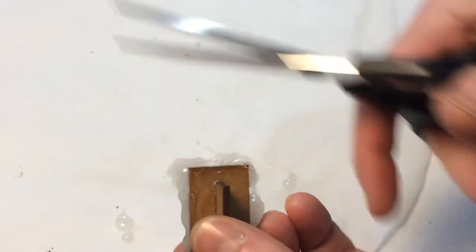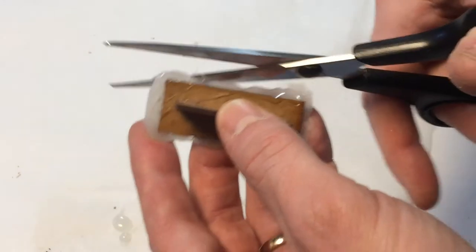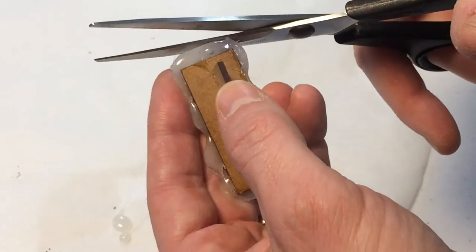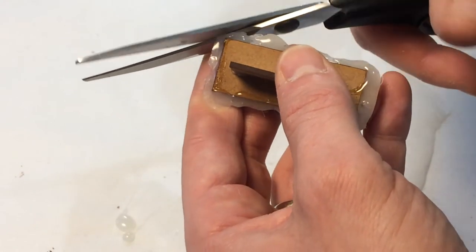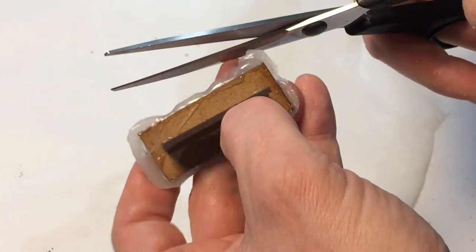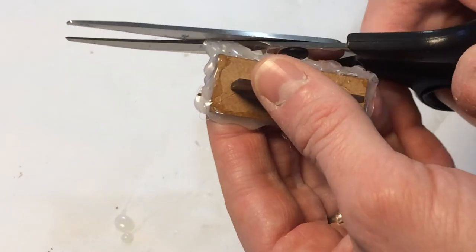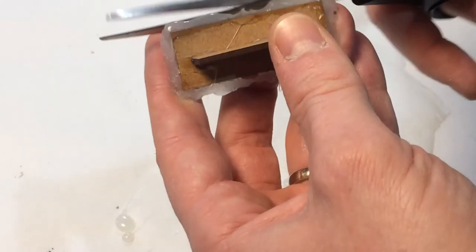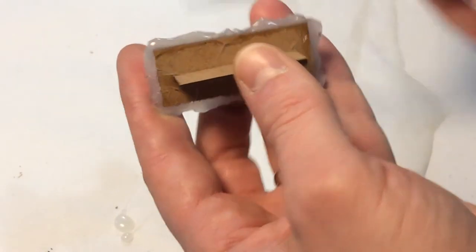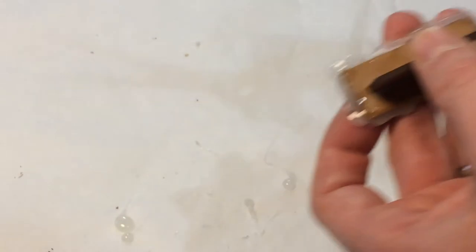Some of these have got a lot of wispy bits so you can simply trim them off with the scissors. Just trim off any lumpy bits on the corners, pull off any wispy bits. That's all there is to this bit — just tidying up the false edge you've created.